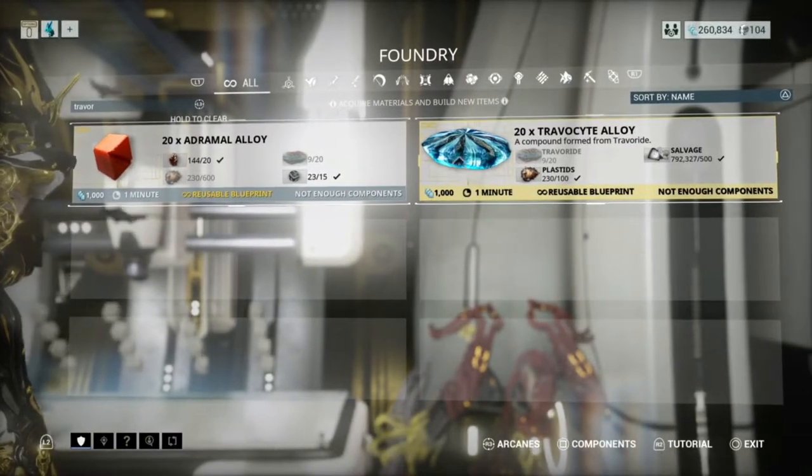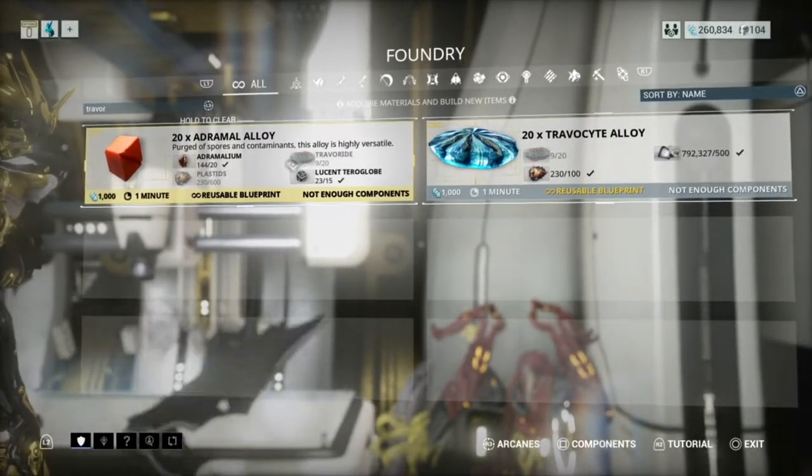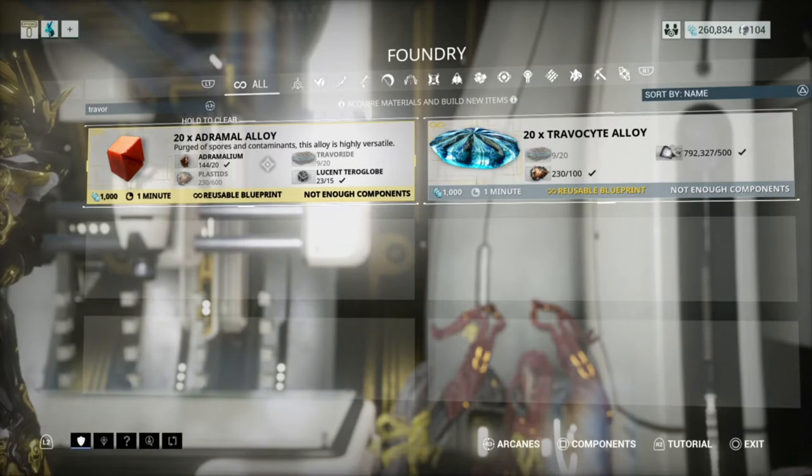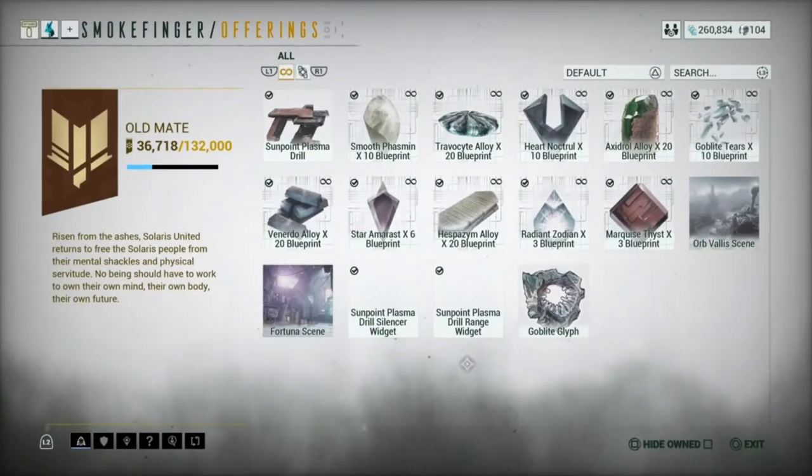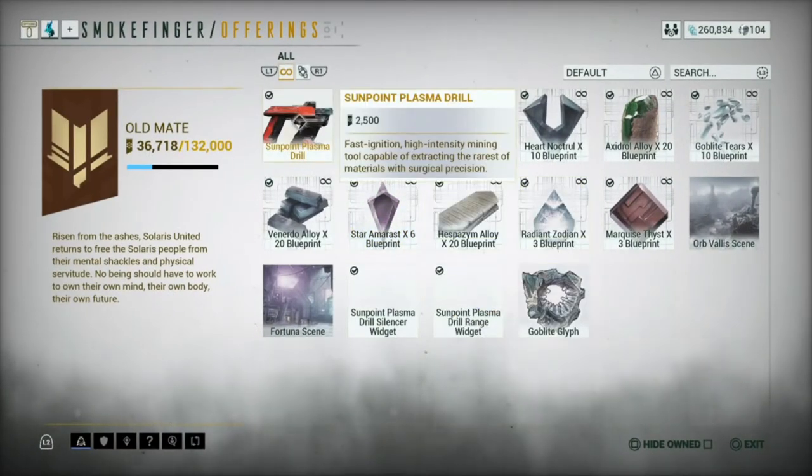You can combine Travocite into Travocite alloy or Adramal alloy as well, and you can use these for frames and for weapons too. Our first stop is Smoke Finger in Fortuna.